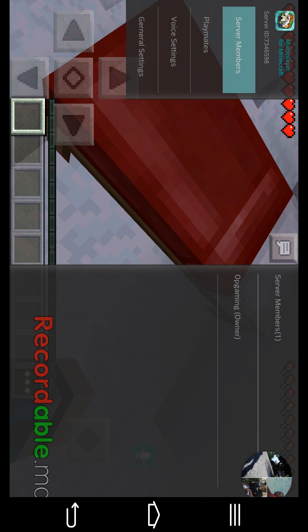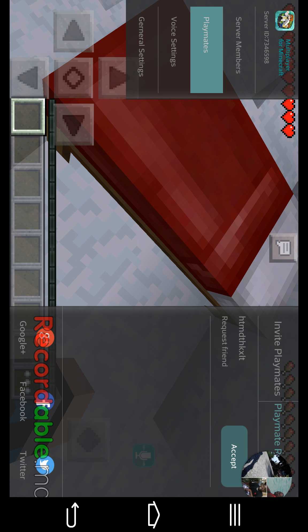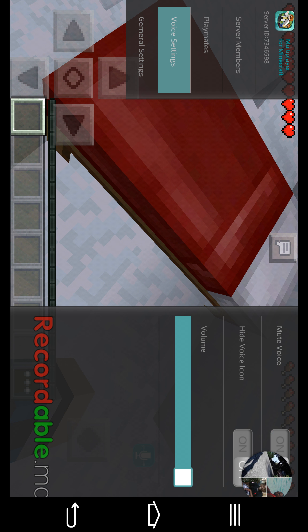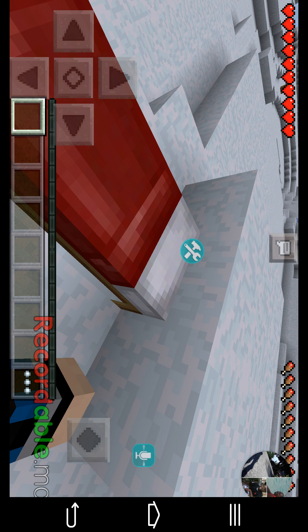You can also have a bunch of settings — you can accept friend requests — and you can do voice record, so you just hold on that and say hi or anything.